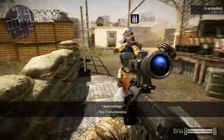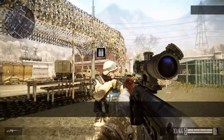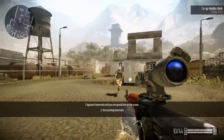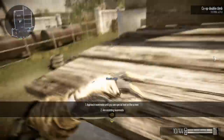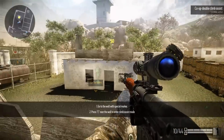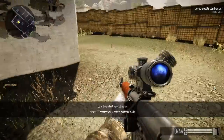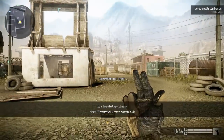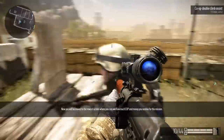A knocked-down teammate will not be able to stand up by himself for a certain period of time, but you can help him out. You can climb some high walls with the help of your teammate. The warrior who initiates cooperation can choose a climbing mode — you can either only assist without climbing up, or climb together. This is it, warrior — you are ready for battle.